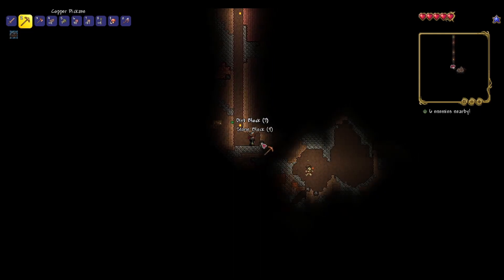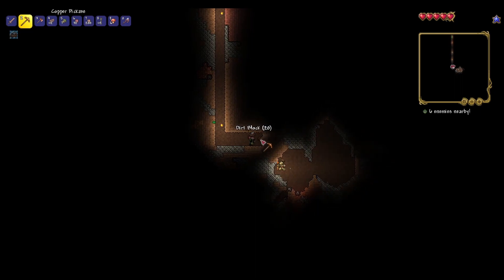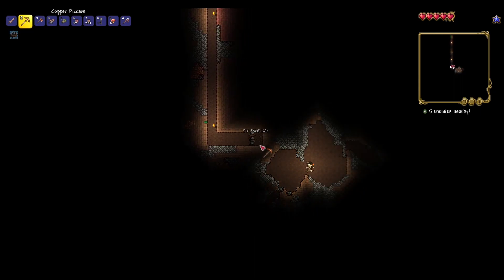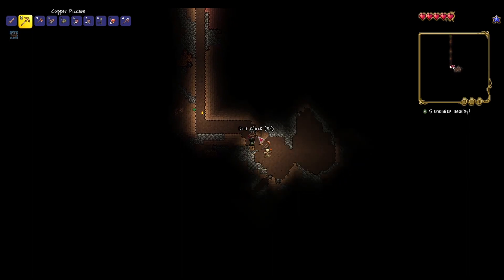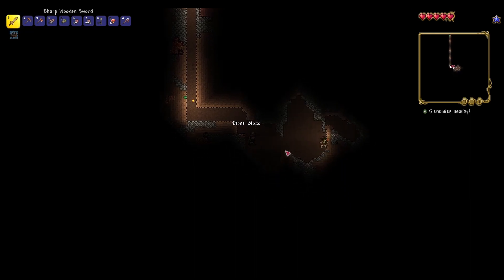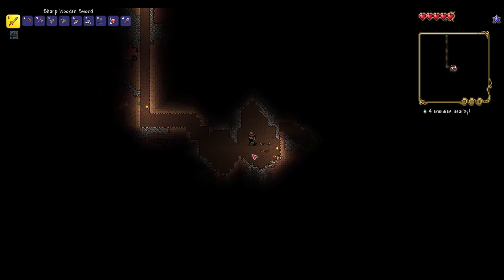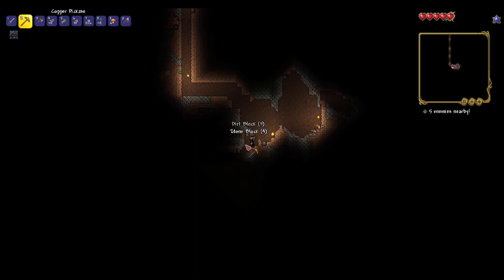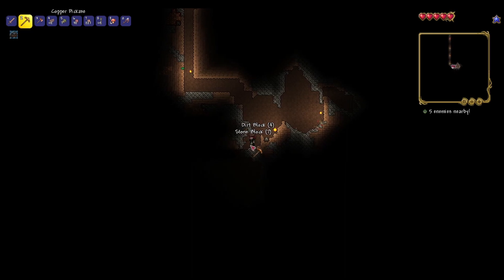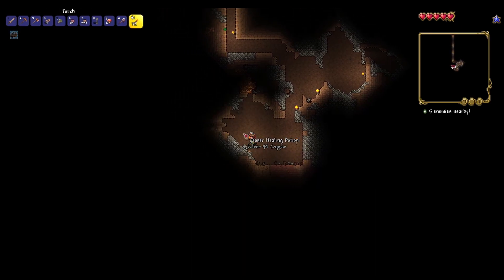I should have probably upgraded my pickaxe before coming all the way down here. Maybe I've found some bombs - explosives are a perfectly safe way of mining. Okay, let's see if this cave goes anywhere. It does! Though it looks like that's it for how far it goes.